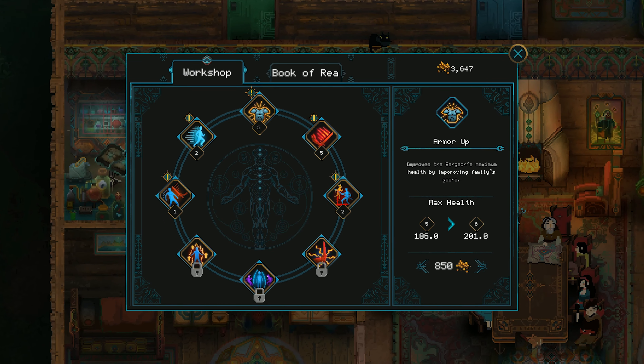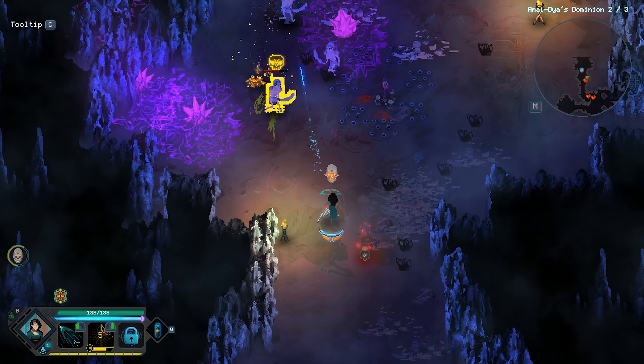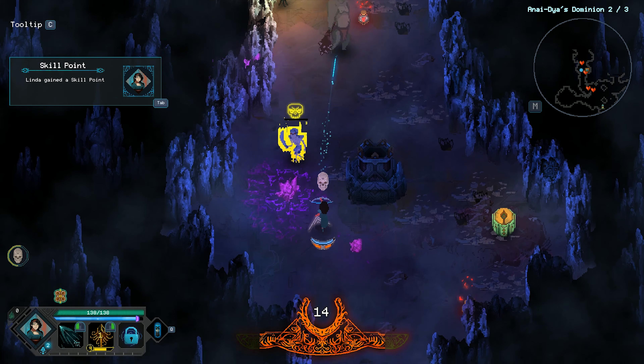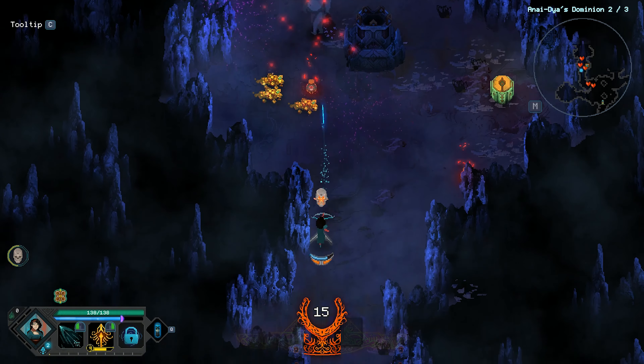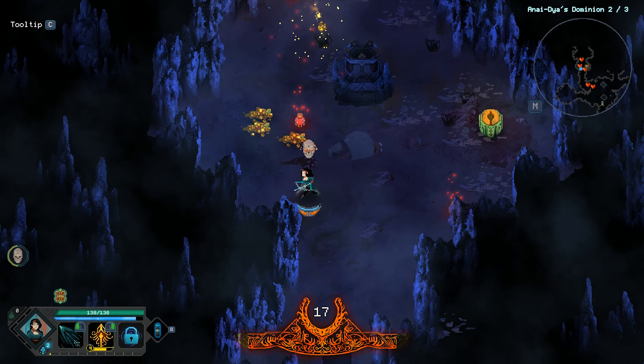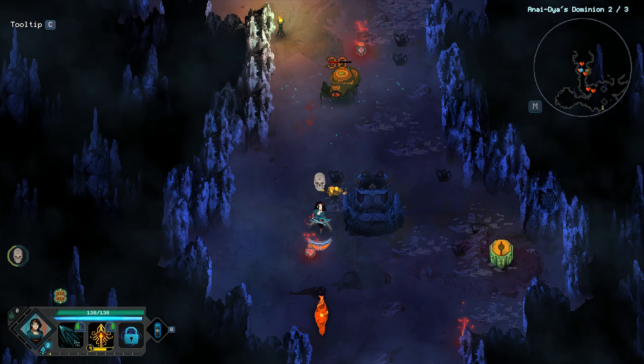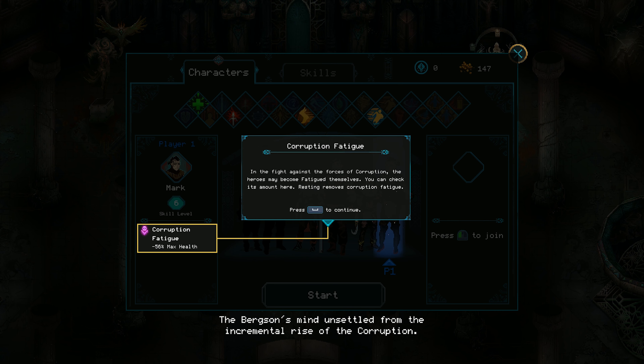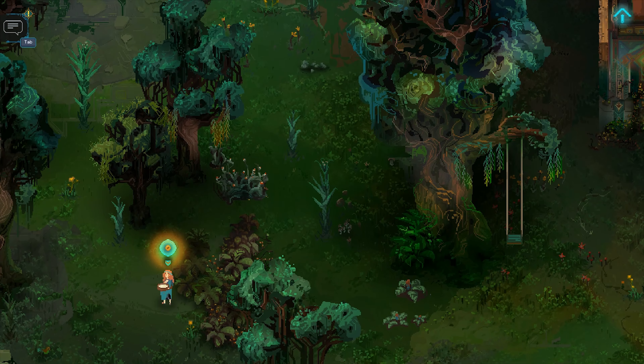You get to see your home base quite often because, at least at the beginning, there is always something new happening in the house and the narrator describes what's going on as you see it play out. Basically every time any of your characters teleport home, you advance the story. It is this focus on the story that allows you to immerse yourself deeper into Children of Morta than you might in some other roguelites — at least that's what it did for me.